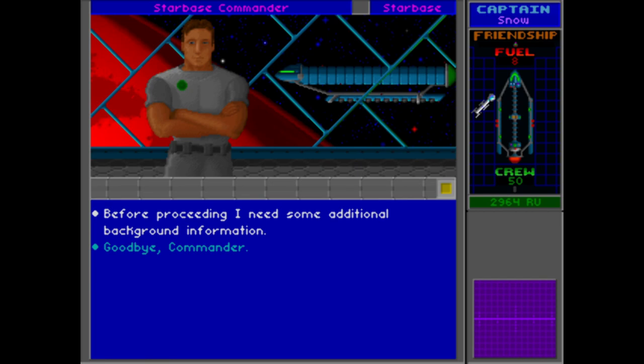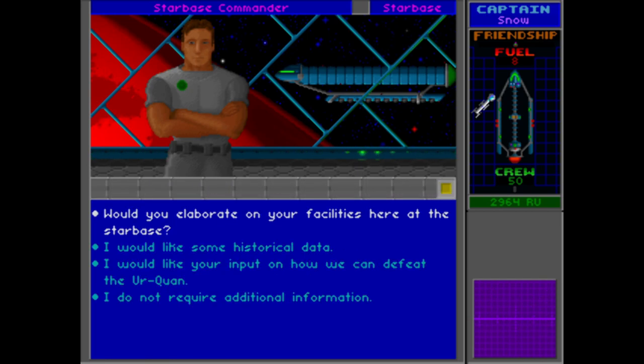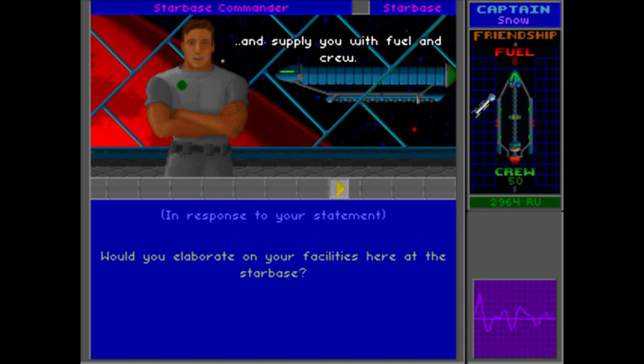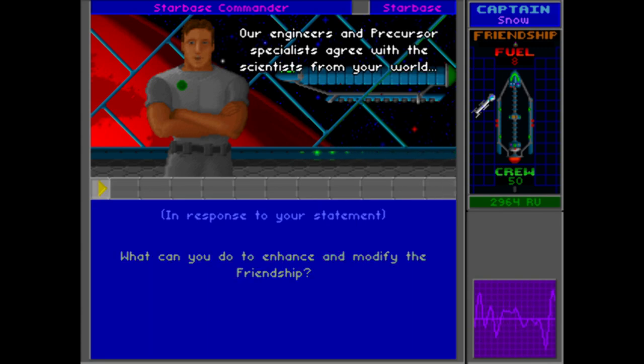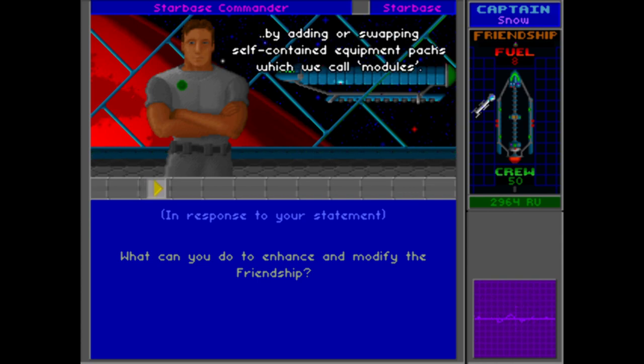Before proceeding, we're going to ask for some background information. The commander says: certainly, Captain, what do you need to know? So let's find out about the facilities at the Starbase. We can modify your precursor ship, build additional combat vessels and supply you with fuel and crew. Our engineers and precursor specialists agree that your starship was designed to be a workhorse vehicle, which can be easily reconfigured for different missions by adding or swapping self-contained equipment packs, which we call modules.